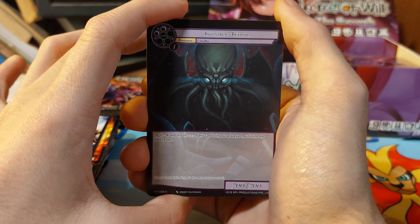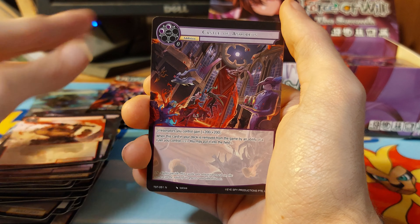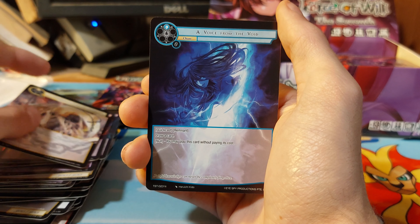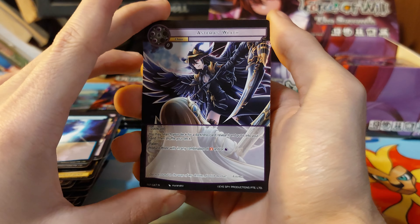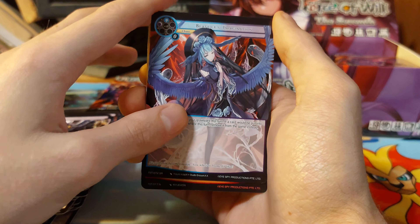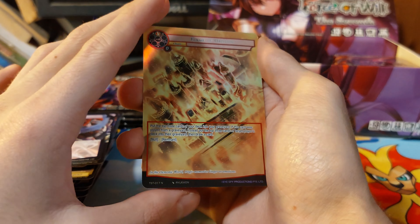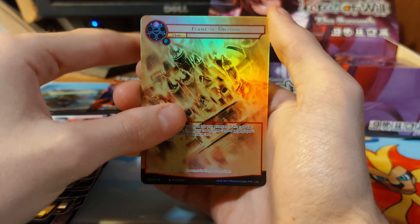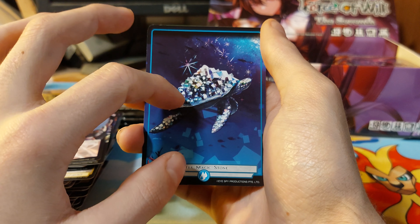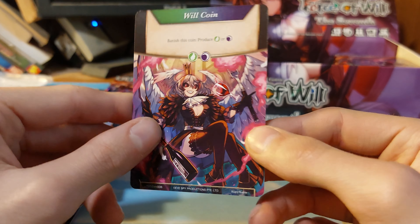Oh, that is creepy. Raging orc castle, cradle of felting hope, a voice from the void — ooh, that's a cool one. Beet rice, flames of oblivion — that is a really cool card. I would love if they do a foil magic stone — I would love that one. And we have a will coin.